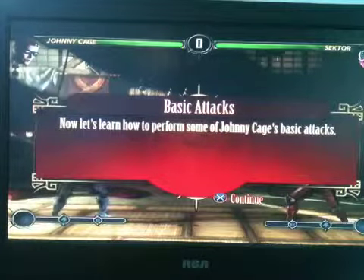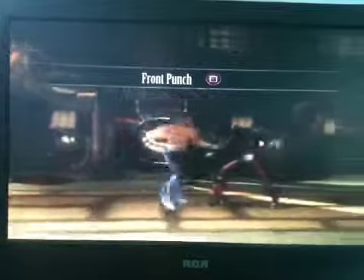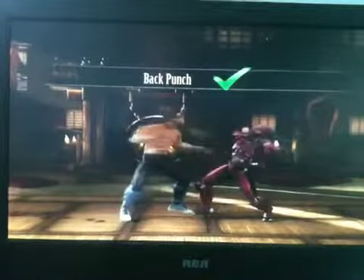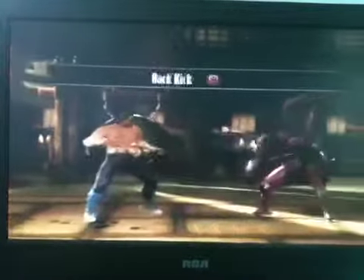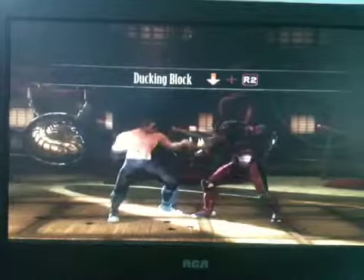Now let's learn how to perform some of Johnny Cage's basic attacks: front punch, back punch, front kick, back kick, standing block, ducking block.